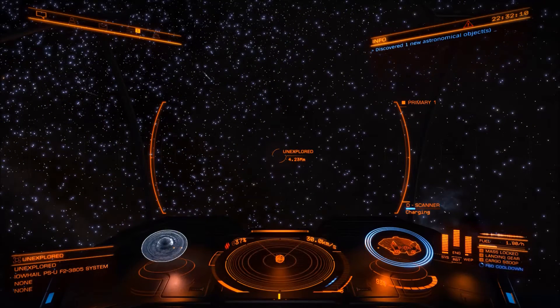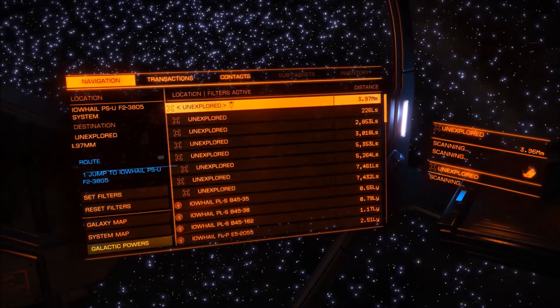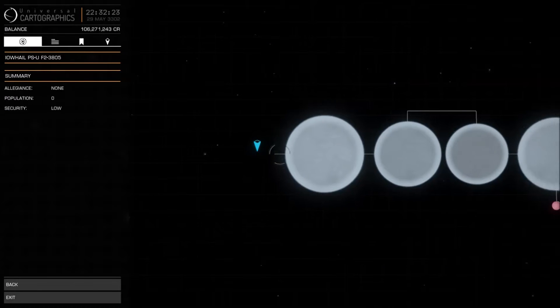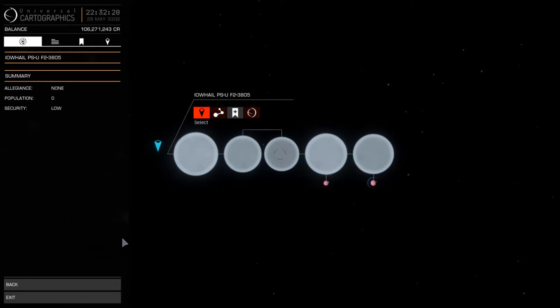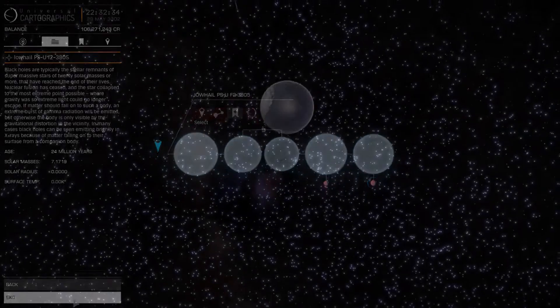Straight onto the Black Hole. As you can see, you can't see it at all — it's barely there. When you jump into a system with one, you're about 4 megameters away from it. This one actually has 5 T-Towery stars that orbit it. You can't see the actual black hole itself — what you do get to see is the effect of it.